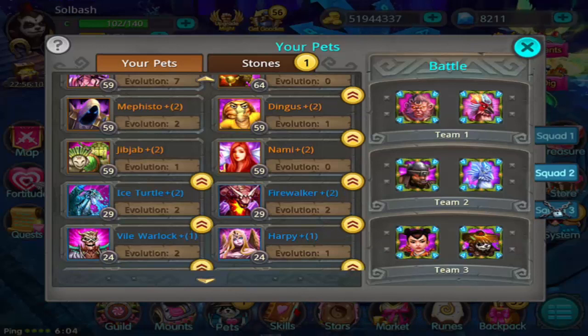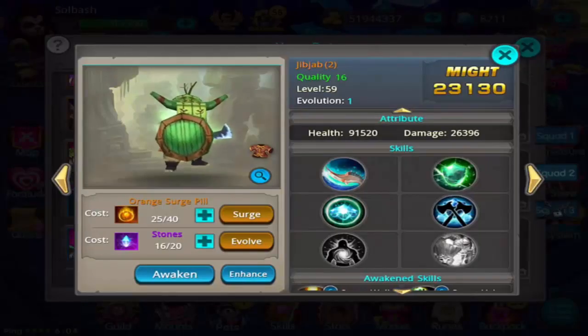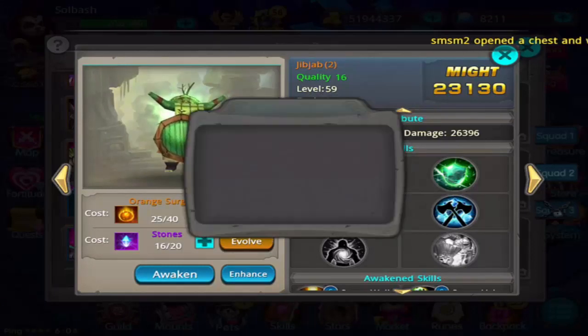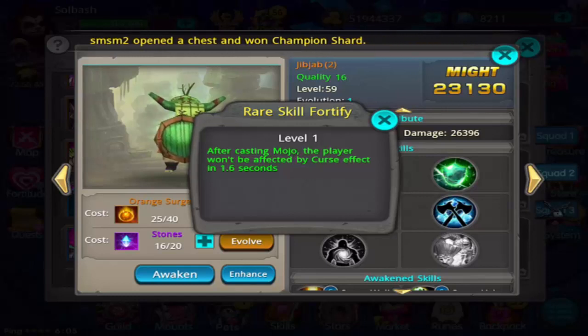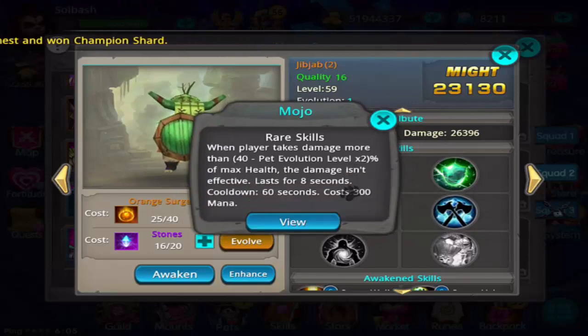The first pet that is going to be able to have enhanced skills is Jibjab. Once you enhance him, these are the two skills: the first one is 3% hit, 2% dodge, plus 50% damage dealt. The other skill — the rare skill — is after casting Mojo, the player won't be affected by curse effects for 1.6 seconds.